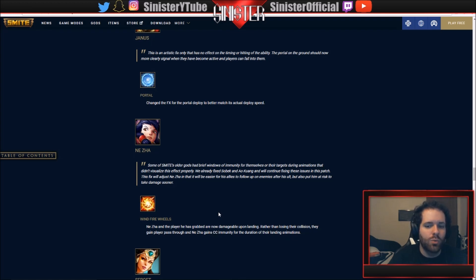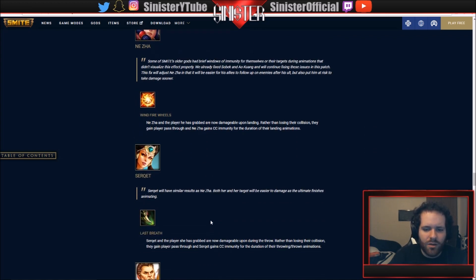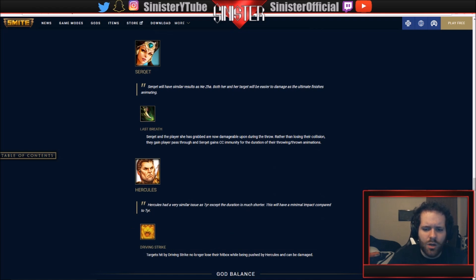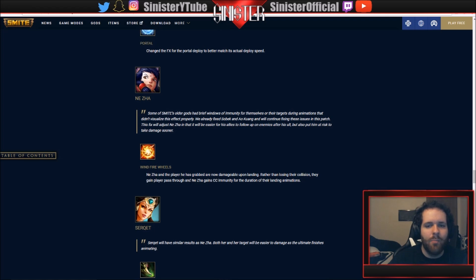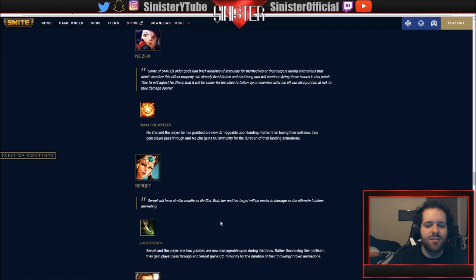That Nox change is more targeted toward ranked and pro scenes because you have to really time things when she lands. Serket's Last Breath: same change as Nox - Serket and the grabbed player are now damageable during the throw rather than losing collision. Hercules' Driving Strike: targets hit no longer lose their hitbox while being pushed and can be damaged. So Serket and Nox got the same changes, and Tyr and Hercules got the same changes.